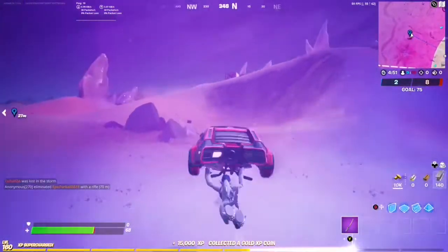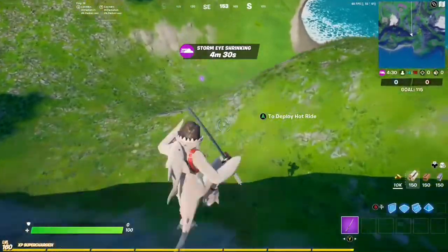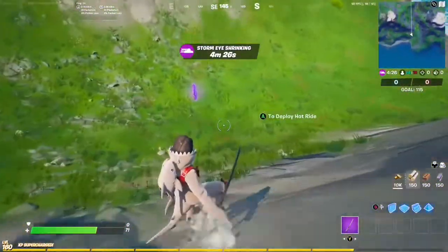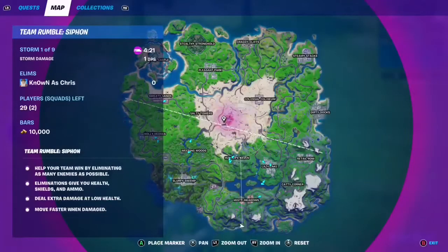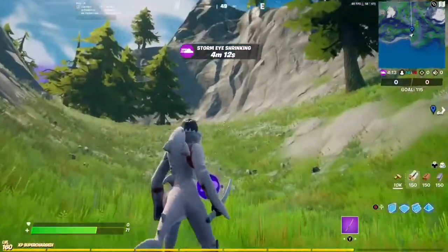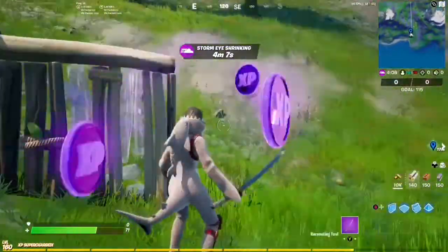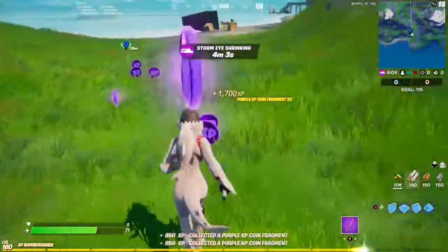Let's go get our next and as you can see it's a purple coin. Here's the location on the map — we've got Misty Meadows and all the way down here is our gold coin next to the little mountainside area right there.